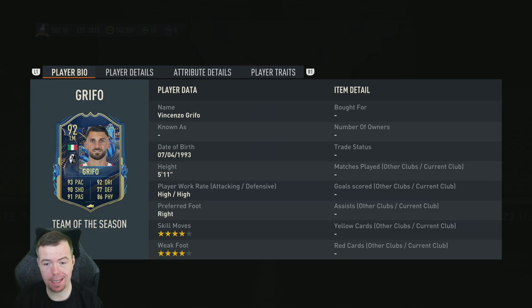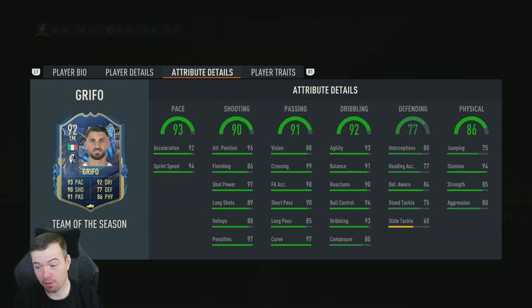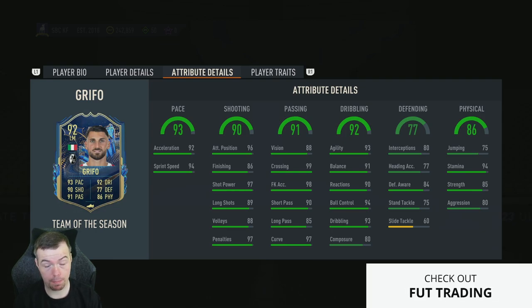92 rated, left mid with 93 pace, 91 shooting, 91 passing, 92 dribbling, 77 defense, 87 physicality. Five-foot-eleven, high/high work rates, right-footed, four-star four-star. Can play left wing-back, CAM, or left winger. Stats include 92 acceleration, 94 sprint speed, 96 attacking positioning, 86 finishing, 97 shot power, 89 long shots, 88 volleys, 97 penalties, 88 vision, 99 crossing, 98 free kick accuracy, 90 short passing, 85 long passing, 97 curve.